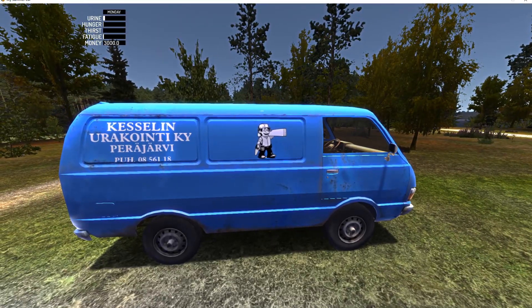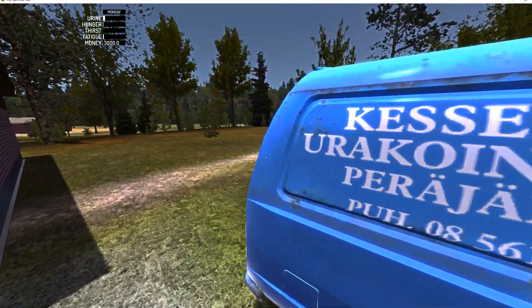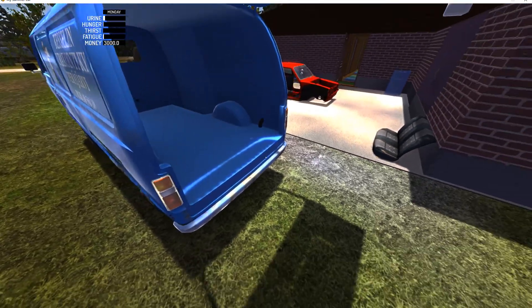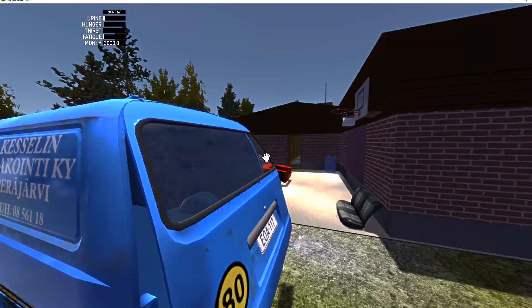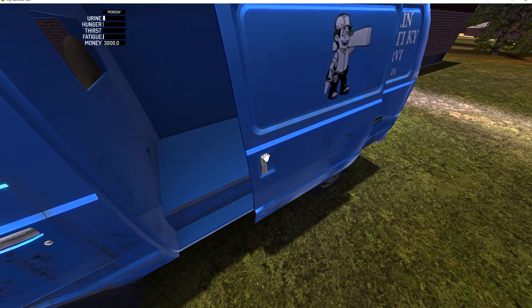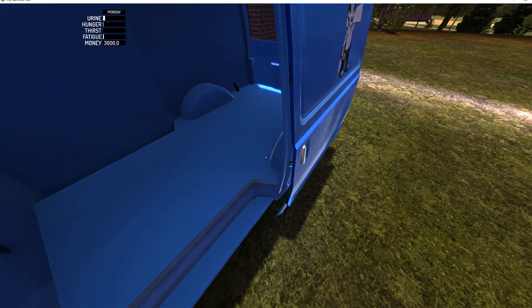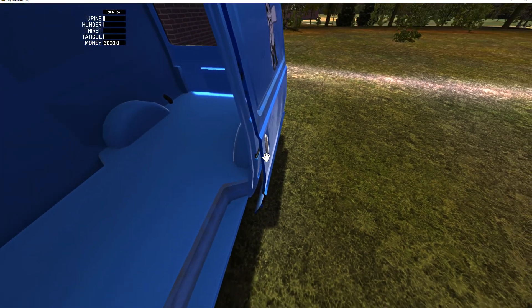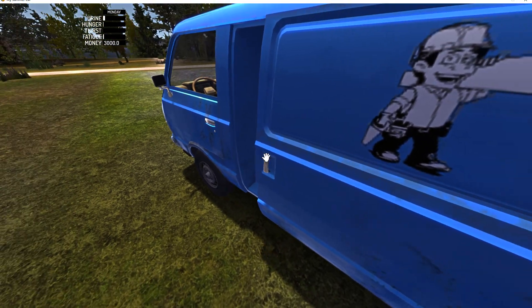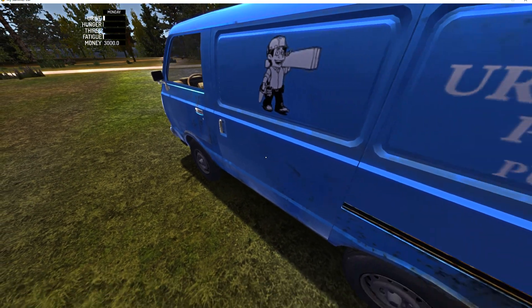This is our delivery van. We can haul stuff in here, which is pretty cool. Open the back up — a lot of space to put stuff in. I believe this sliding door opens up as well. Very nice — it's not automatic, I actually had to do that myself. We're in 1990s Finland. I don't think they had that technology back in those days.